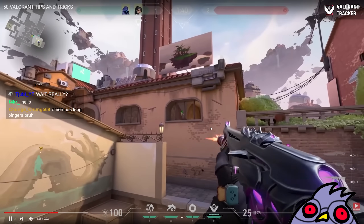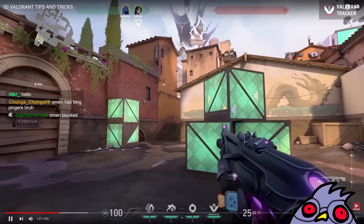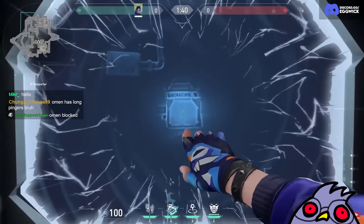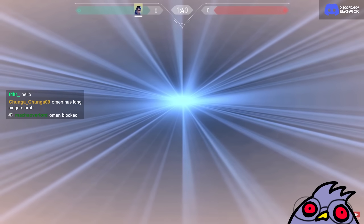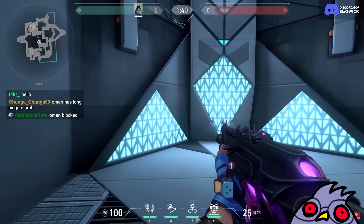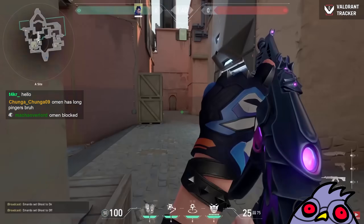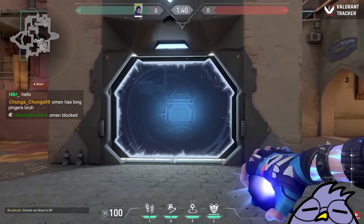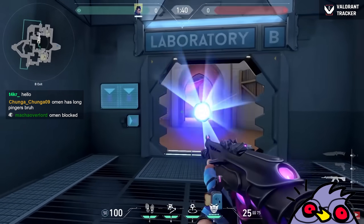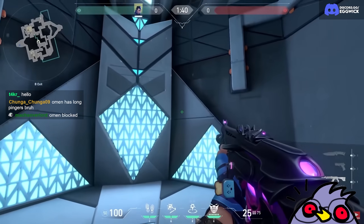I'm not sure who came up with this trick, but I got it from Flexinja, so credits to him. If you want to flash the teleporter with Yoru and want to push behind it, don't do it in the middle of the teleporter — it will most likely flash yourself. Instead, use it a little bit to the right of the teleporter. It will bounce against the door, go back, and flash behind you. If enemies are looking at you, they will get flashed and you can kill them easy peasy.